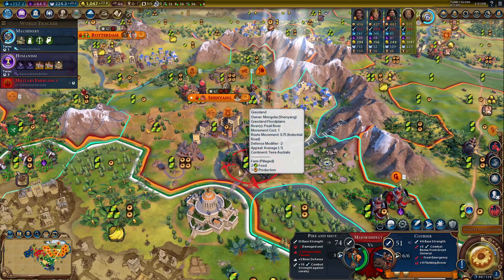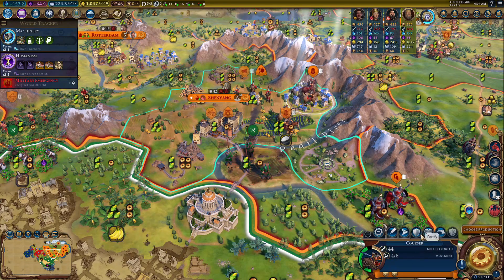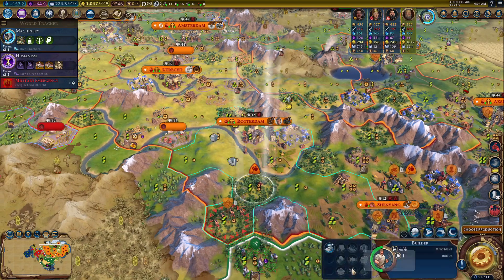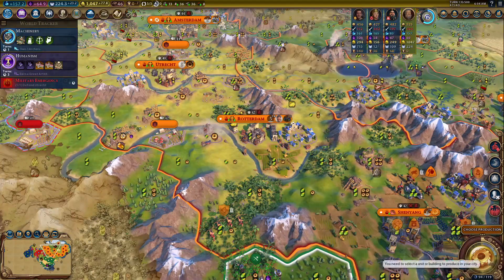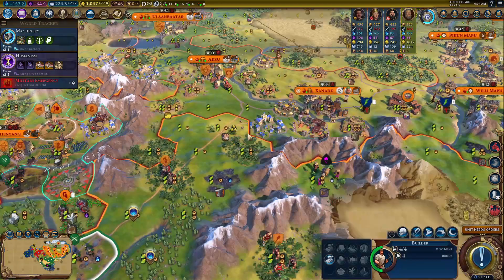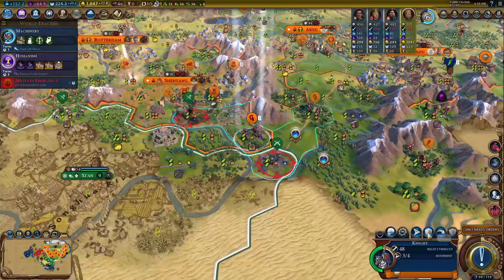They don't want to make peace because it's an emergency — I get it now. We'll have river defense so this courser is going to be fine, especially with some support bonuses. Here in Rotterdam, get a university. We are building a bombard in my capital. Get a mine and over here stay fortified.